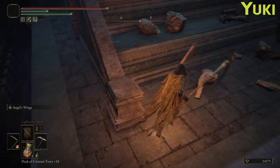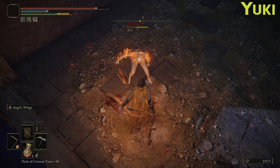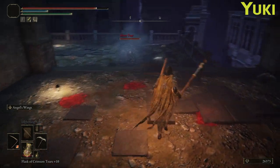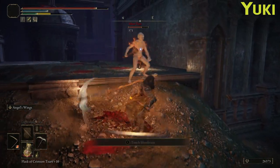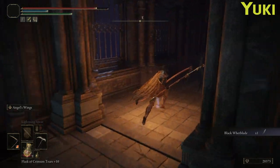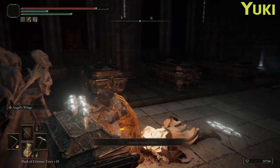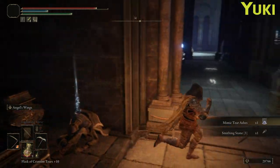We'll probably end up picking up a Mimic tier eventually — was the item over here worth grabbing? I can't remember, so I'm going to say no and just jump off. Alright, come along Mace friend, do your thing — we can lock on, there we go. Snagged ourselves a black wet blade that we're probably not going to need on Yuki. Dang, that's damage.